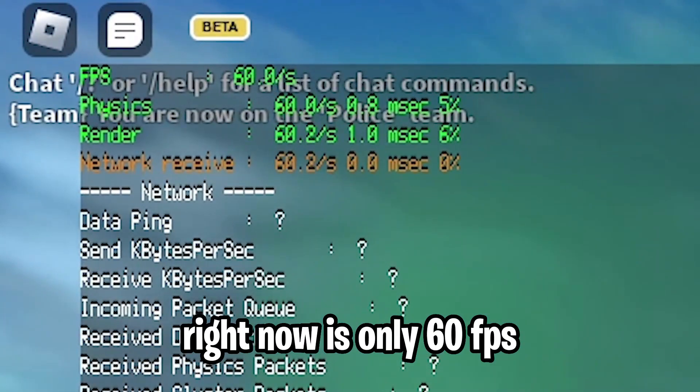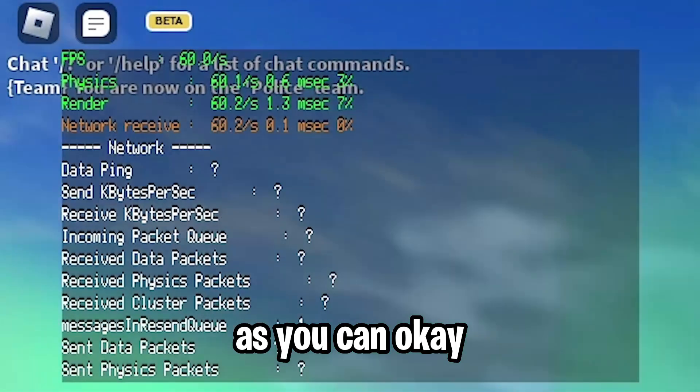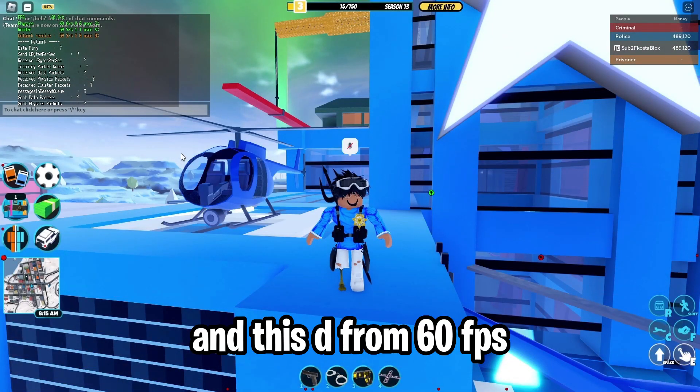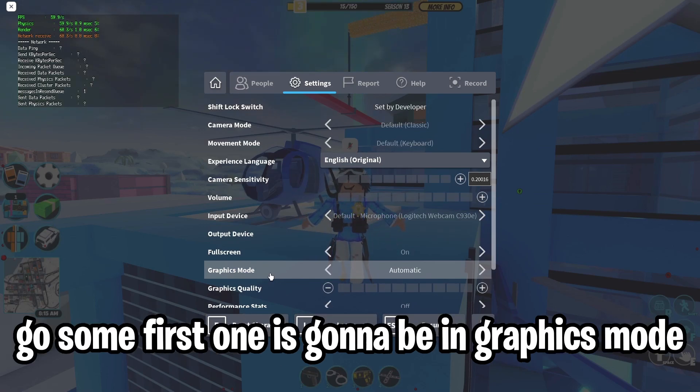Let's go to Roblox and check the FPS right now — it's only 60 FPS, which is pretty normal as you can see. This is on my new map and the baseline is 60 FPS.